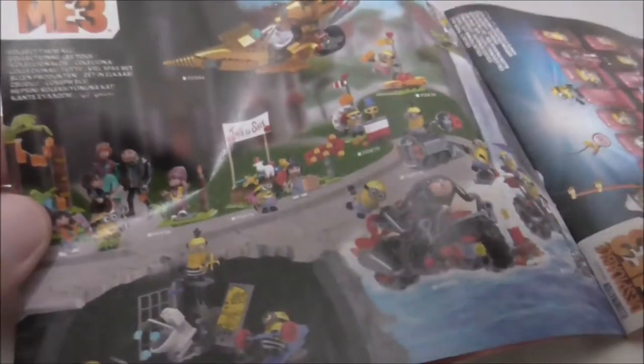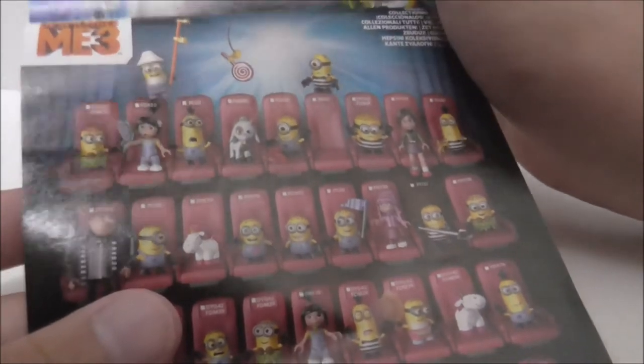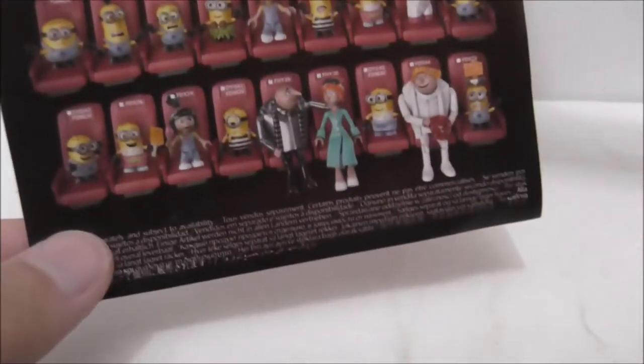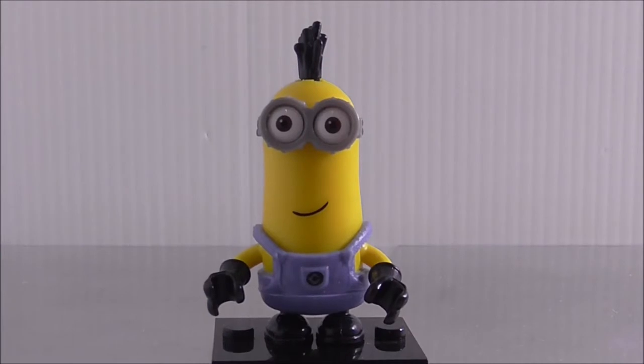Here it shows the sets for the wave this set came out in — it's mainly for Despicable Me 3. You also got a prison break set shown. There's a figures collection checklist, though they didn't actually list the characters' names, which is kind of disappointing, but you can see all the characters.